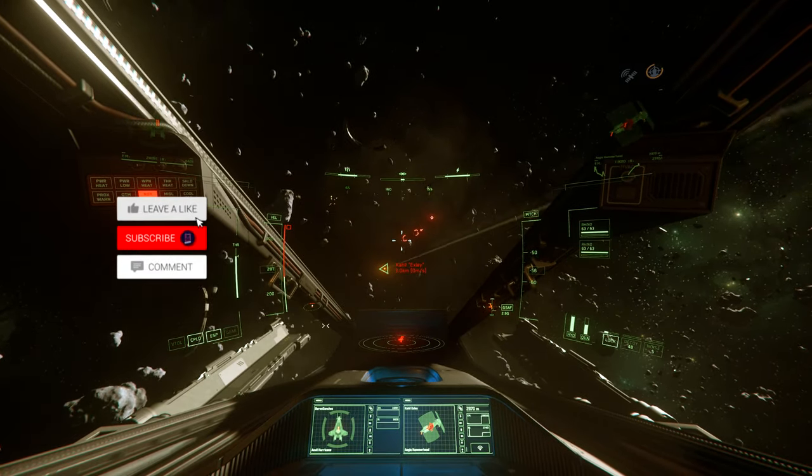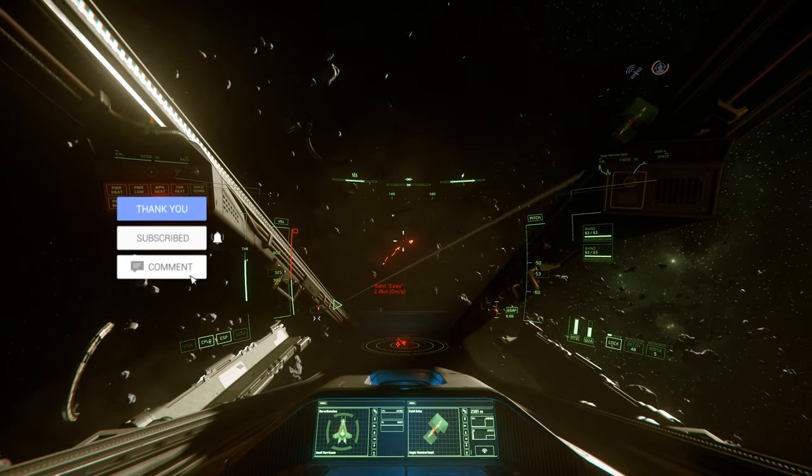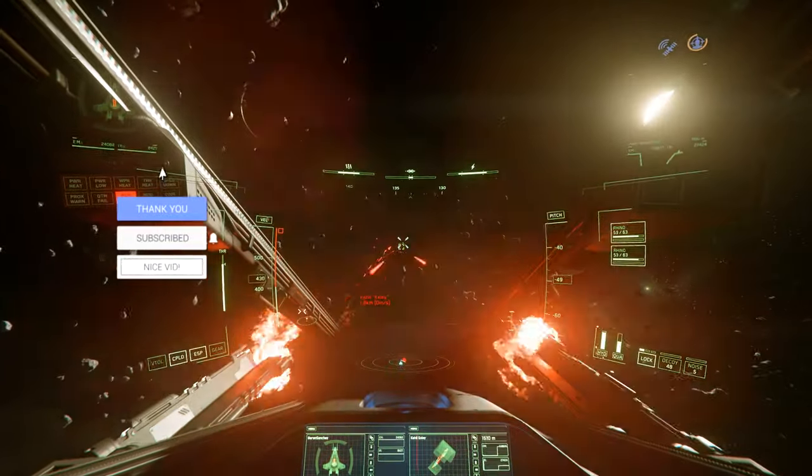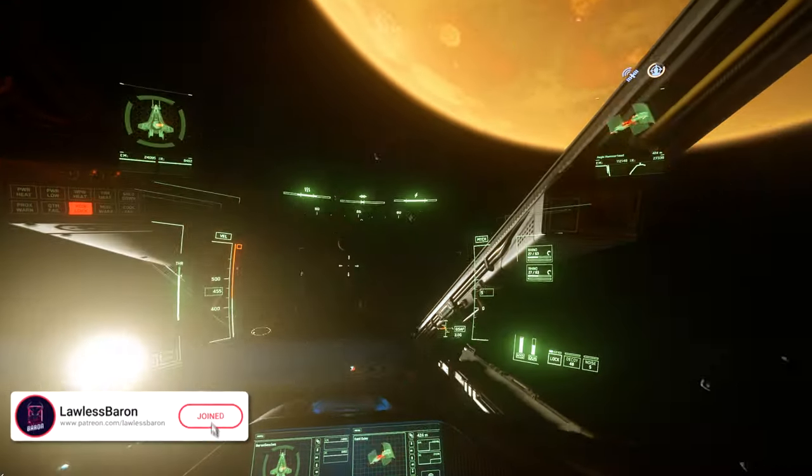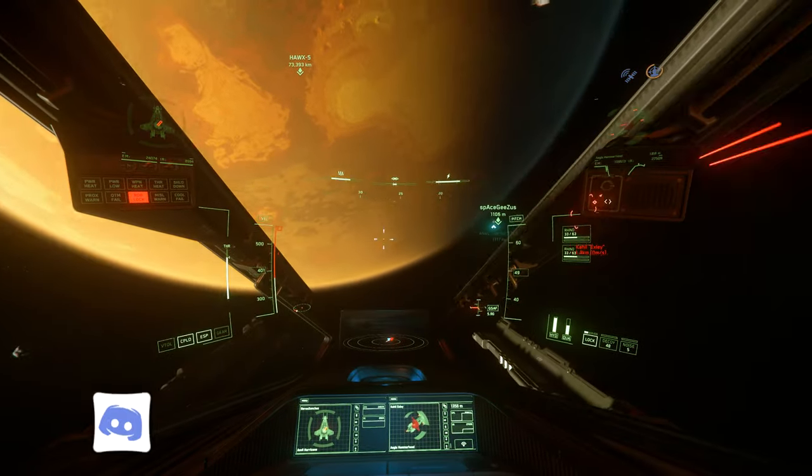What's going on chickies, it's Baron here today. We're going to be going over the Hurricane and the Scorpius and pretty much putting them head to head. Before we get into it, don't forget to check out the Tobii 5 eye tracker code and the links in the description, and use my Star Citizen referral code.